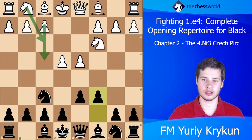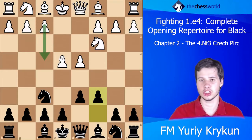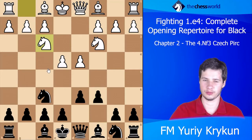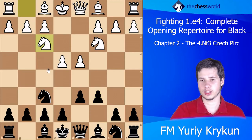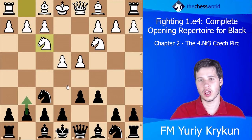In my opinion this opening presents a great deal of flexibility. Now let's start with the most natural move, which is Nf3 — in fact f4 is the most popular continuation, but we'll start with Nf3. Black has a bunch of variety; he can go g6 looking to play the Pirc.